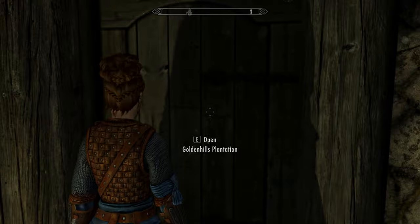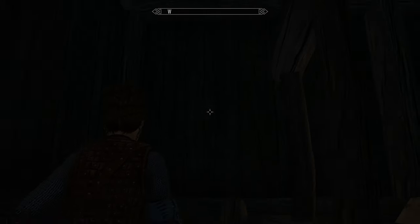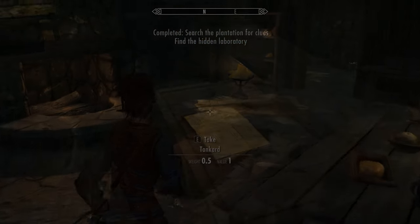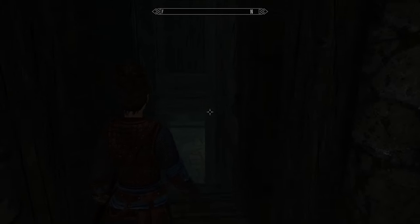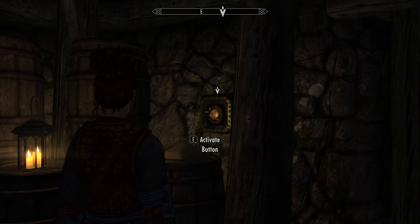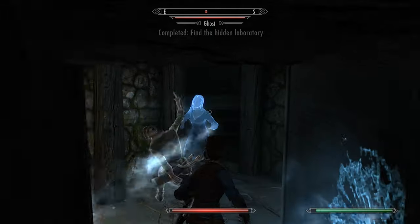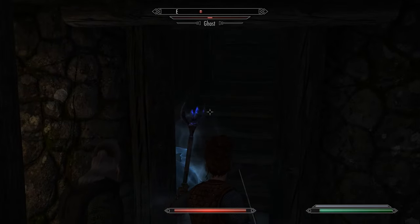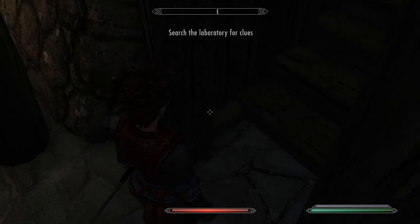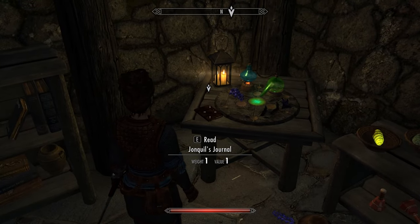It's just a simple matter of following the quest markers. Go inside the farm, head upstairs, and you'll find a journal which you have to read. Then head back downstairs to the laboratory, activate the secret button, and head in. You'll be attacked — just kill the ghost. Head back into the laboratory and read Jonquil's journal.